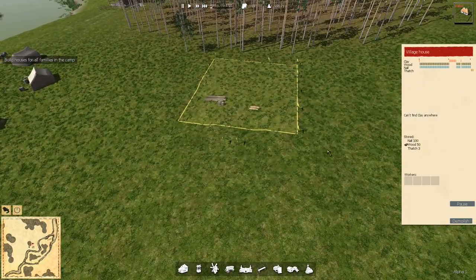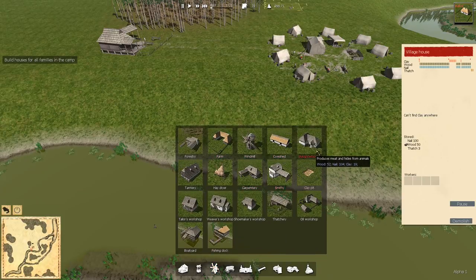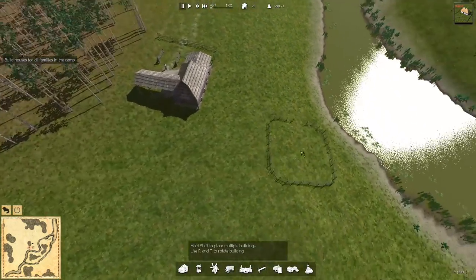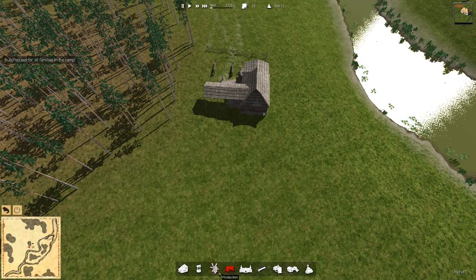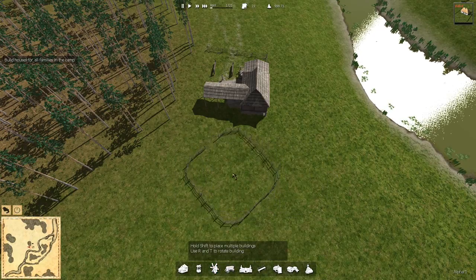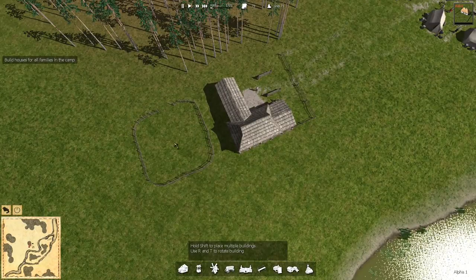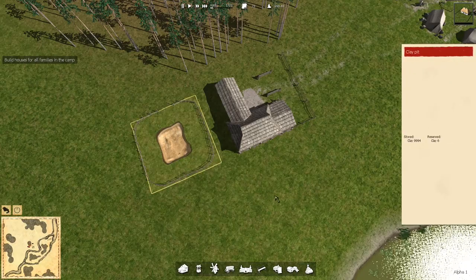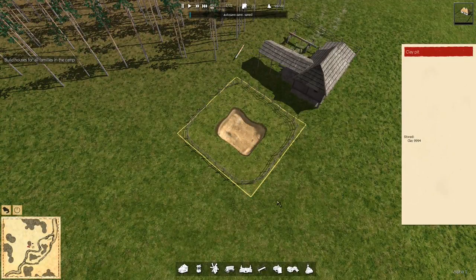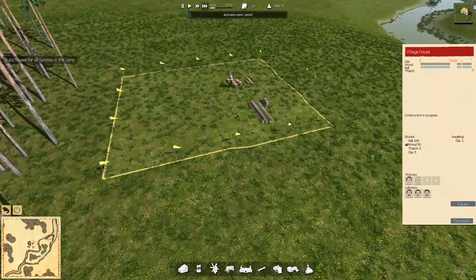Workers can't find any clay anywhere. How do we get clay? In production: farm, cow shed, wood mill, slaughter, tannery, smithy, clay pits. Is there a place for a clay pit to be done near here? Clay pit — and this way is actually pretty solid. Let's get them next to each other and see if they're going to get along. Stored clay: 99.94. Wow, they already got clay! Nice.